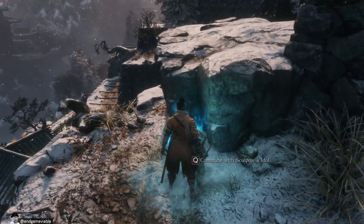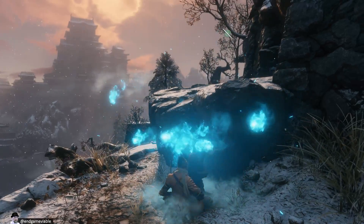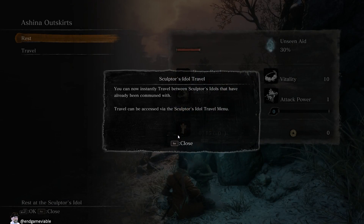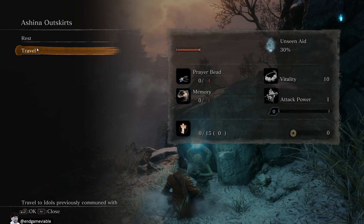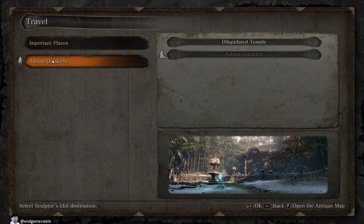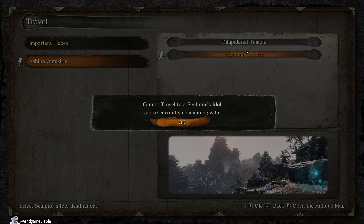And we have a Sculptor's Idol here. Sculptor's Idol found. You can now instantly travel between Sculptor's Idols that have already been communed with. Travel can be accessed via the Sculptor's Idol travel menu. So we can go to the Dilapidated Temple or the outskirts. Well, there's only one place there.